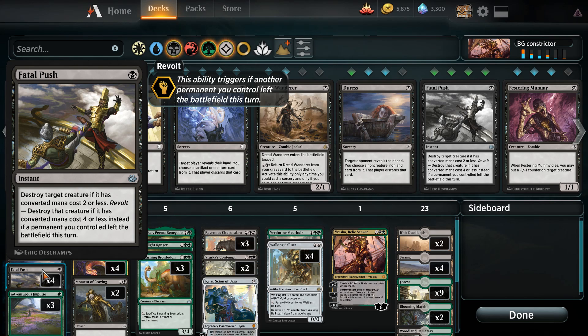The recent addition from the Aether Revolt is Fatal Push, because it allows us to destroy cards such as Heart of Kiran and other two-CMC creature spells quite easily. If we get something removed this turn, we can also use Fatal Push to destroy something that costs four or less. So that is going to be widely useful in the current meta.